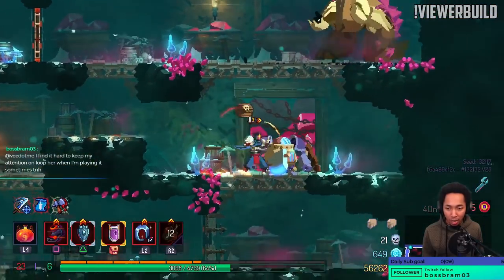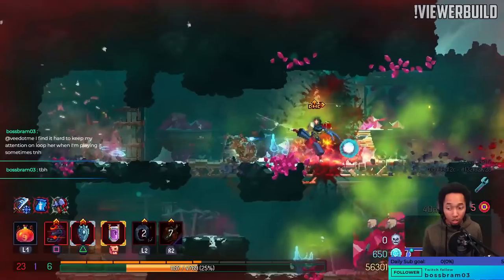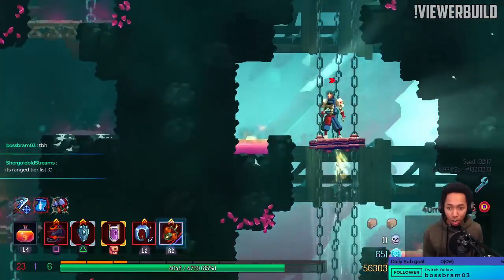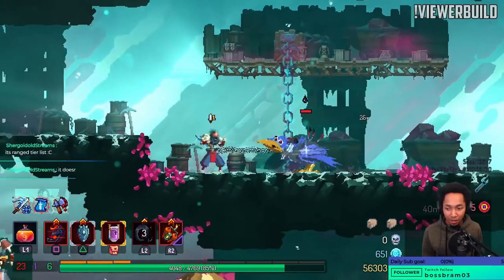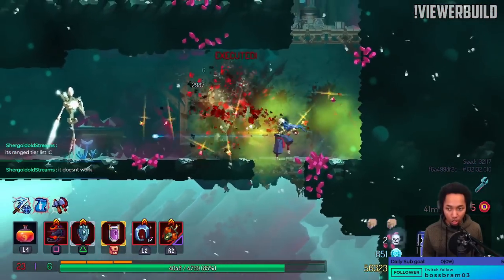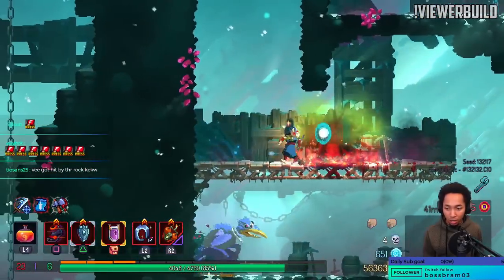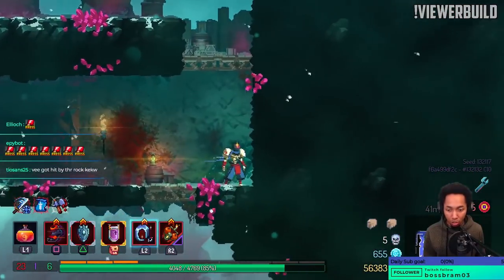Someone said they struggle with Torch — I too struggle with it. I'm gonna drink that off, that was toxic. The grapple hook shoved me into the rocks because the monster pushed me. I do struggle with Torch sometimes, especially for the tier list. I always have issues putting Torch high up.